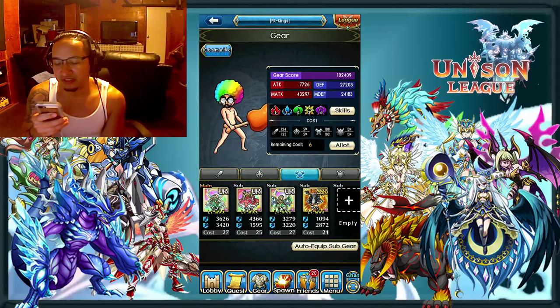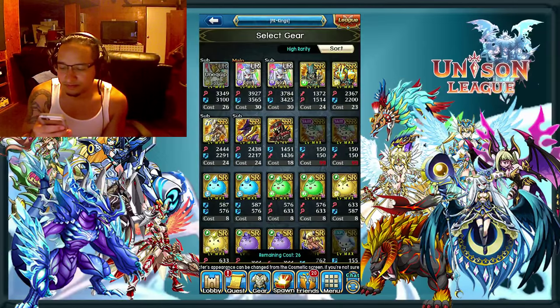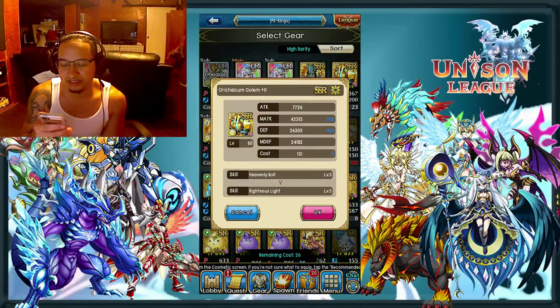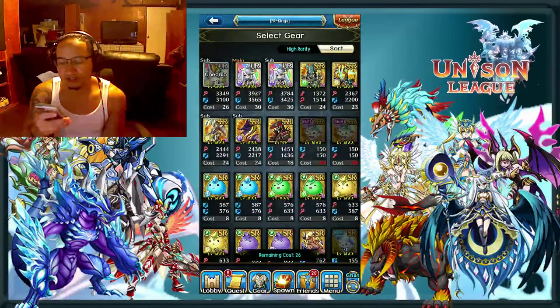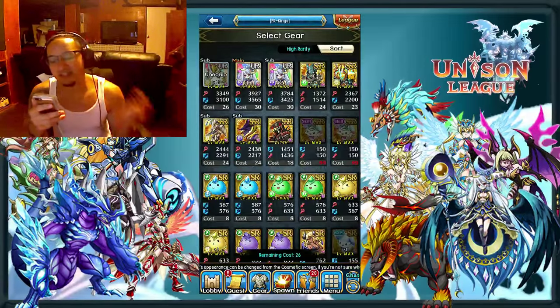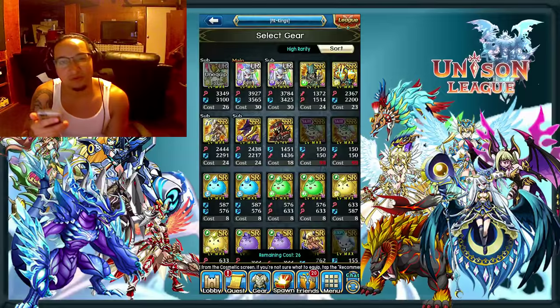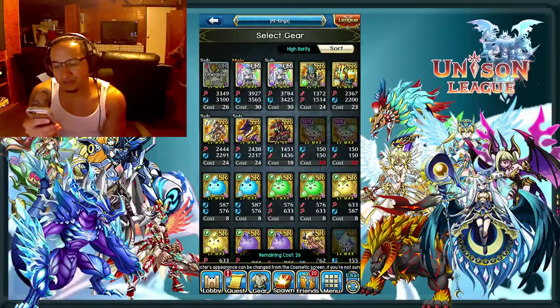So we found out today that basically if you go from SSR to UR, you're going to get around 1,500 to 2,000 gear score boost depending on what kind of item you're putting in. It also shows you here that it's going to be the magic attack and magic defense combined — that 1,882 — and that's how much gear score you're actually going to get. So if you think you really need a UR item to push yourself over a hump, it's really only going to give you around 1,500 to 2,000 depending on what kind of UR it is. My Nix is a little bit higher because it's a 30 cost, so it's going to be a little more — like 2,000 instead of 1,800, so about 200 extra.